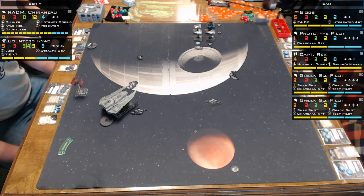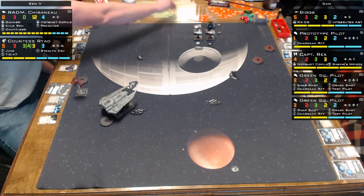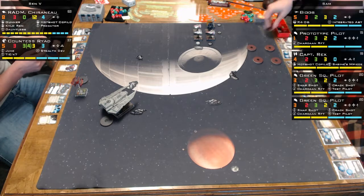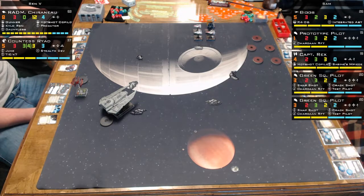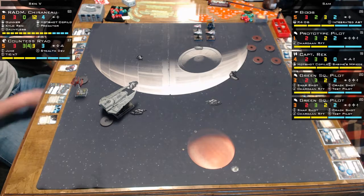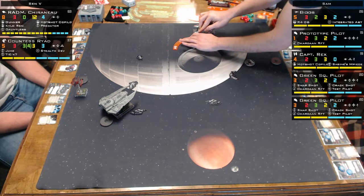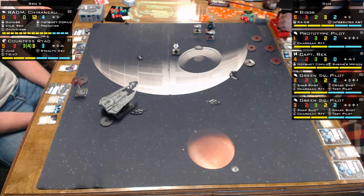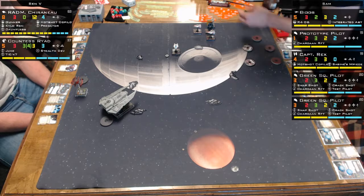That's a lot of points on that Decimator - 60 points, my goodness. Countess Riot is pretty beefy with four defense dice, and she gets the evade - so it's four defense plus an evade action. She doesn't normally have the evade action, so she has to keep moving at speed three or more. She'll have to keep the gas down - maybe slip past the formation with a 5K turn.